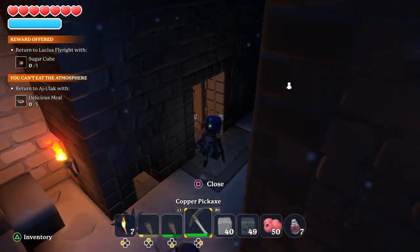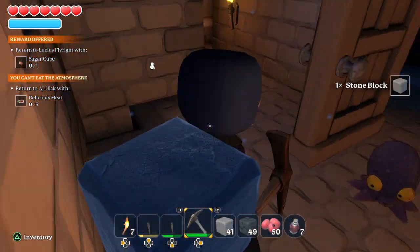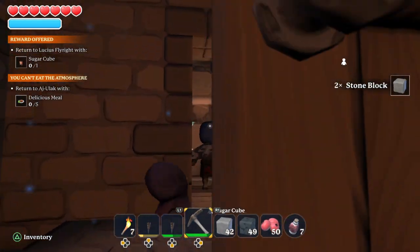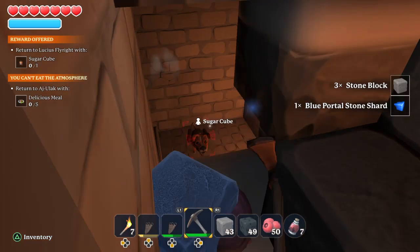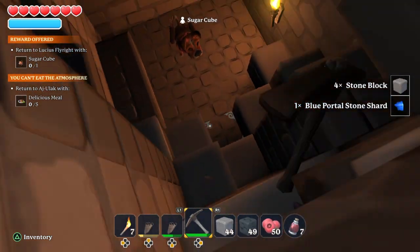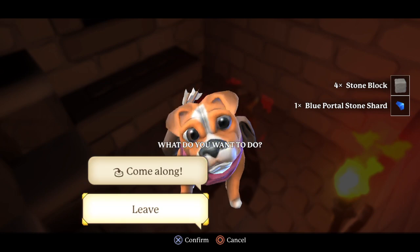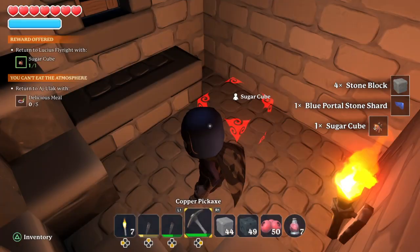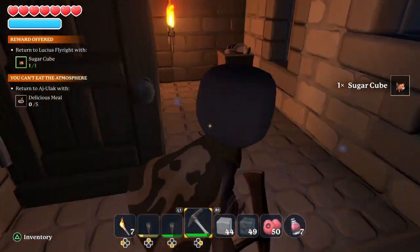Here we go. You go over to this broken building — see all these rocks? If you run back here, there's this wall you just got to break through, and there's Sugar Cube. Take him and head on back. Thanks for watching.